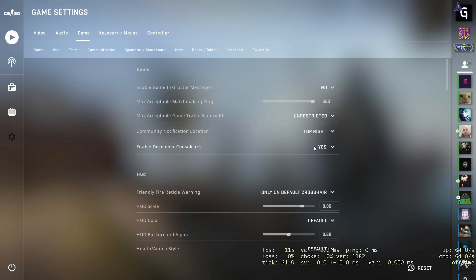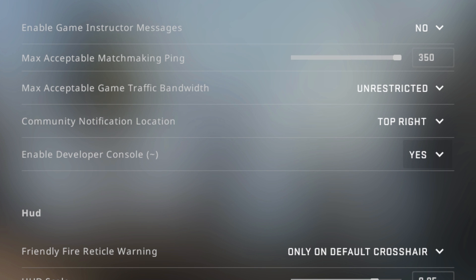First, you need to enable the developer console. To do this, open the game settings and select yes.